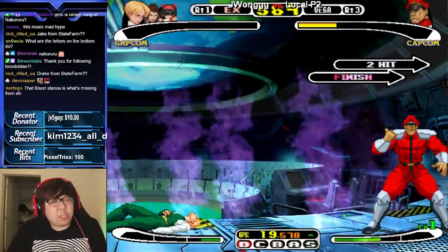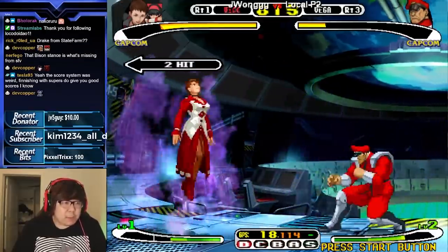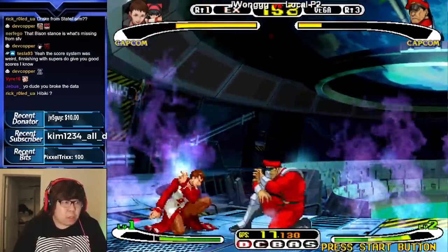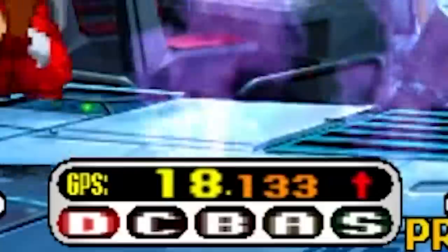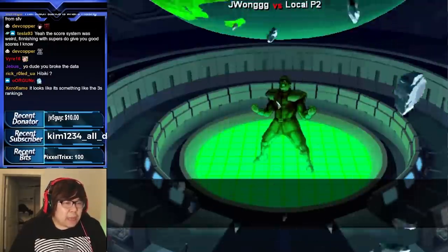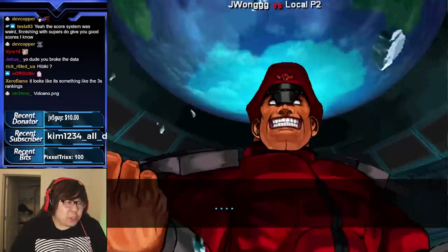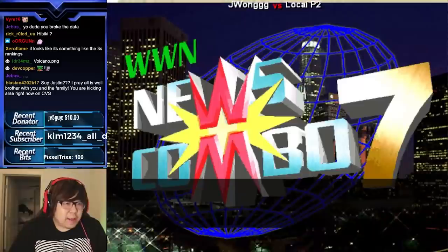Yeah, that sweep is so good. I love that Bison move — that Bison move is so good. Just pick Benimaru, I'm telling you — Benimaru is the character. Why did I get some crazy bonus points for that? For landing a super and getting a super finish. Oh, Volcanoes. I don't think it's in English. Okay, we understood that — Bison's like, what's going on? News combo 7, ladies and gentlemen.